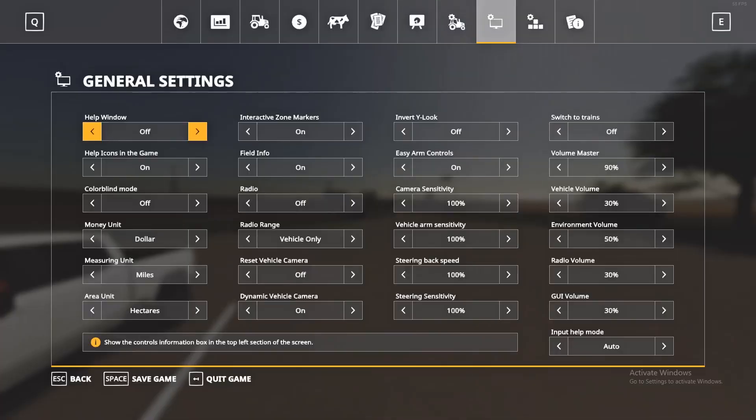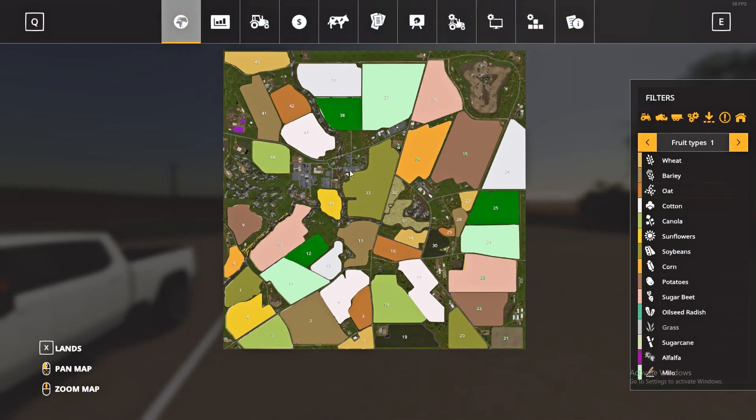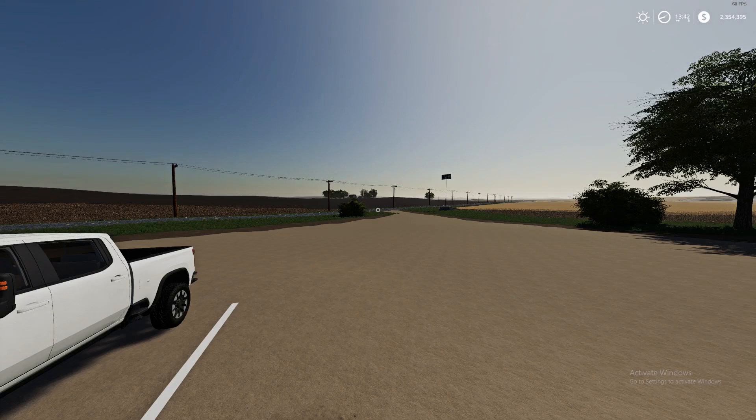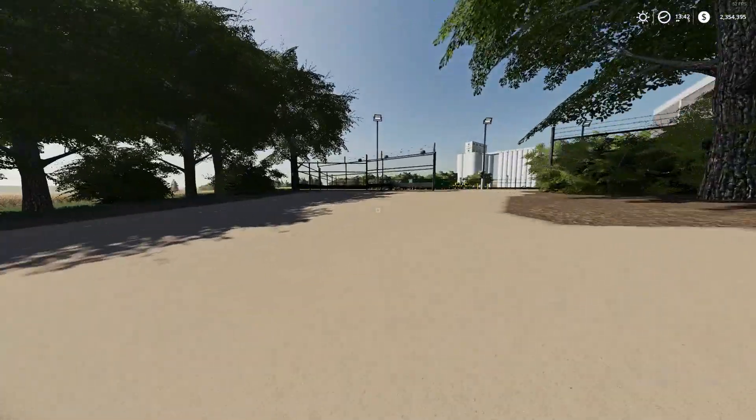We are on Wind Chaser, I believe the map is called, and it's a really nice map. If I open up the map really quick, as you can tell it is huge. We actually own two plots of land — we own this down here with these three fields and then this land, and then we also own this area with these two fields.